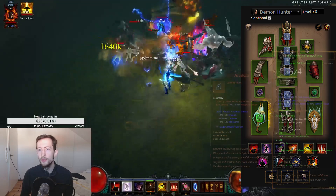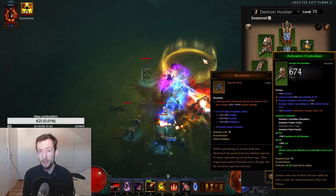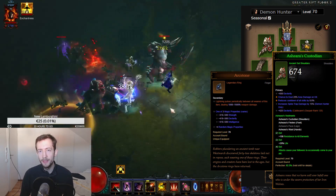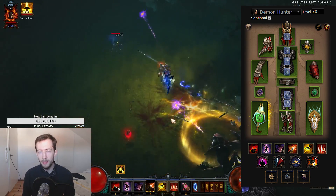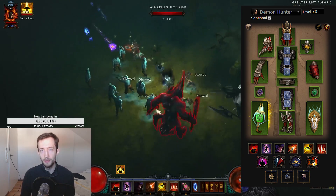Arcstone is a huge damage buff, and when you have Asheara's out, you can have an Arcstone on every single one of your followers. When you proc Asheara's, you will get massive lightning spikes that just obliterate everything. But there's a caveat — this only really works very well when you have the same lightning damage value on all of those rings.